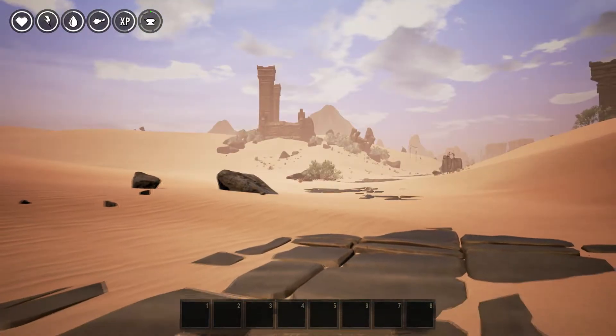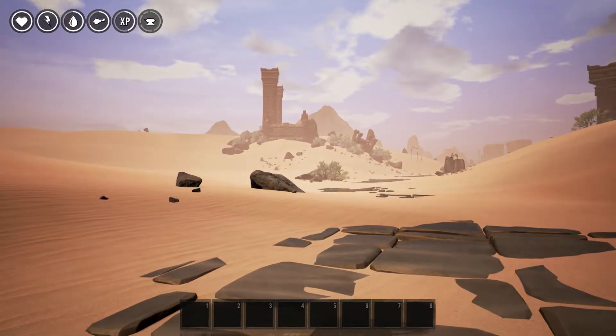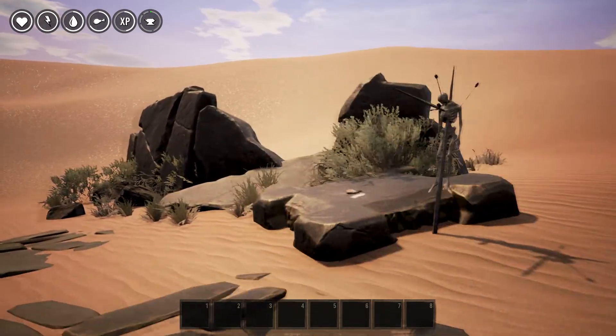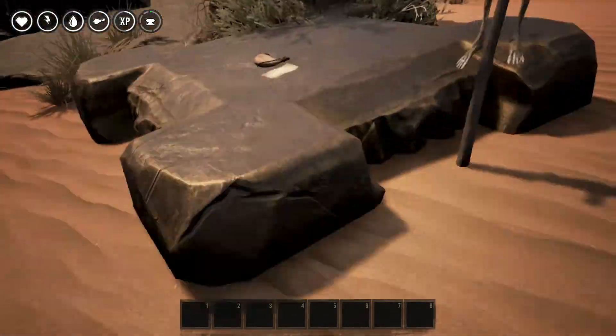So we've got at the top left we've got health, and what's probably stamina. We've got water, food, XP, and what looks like crafting of some sort.